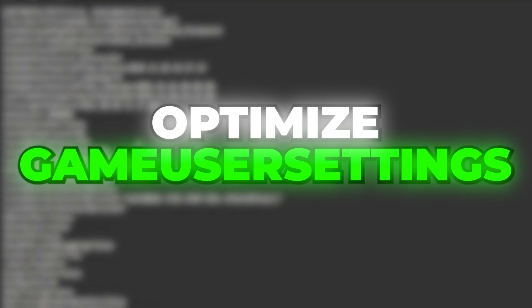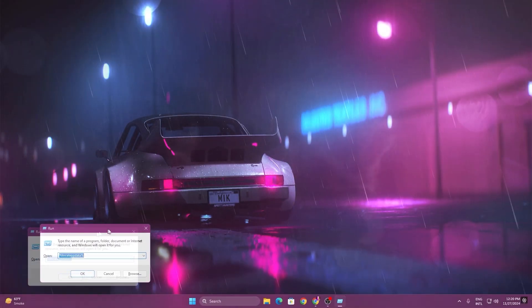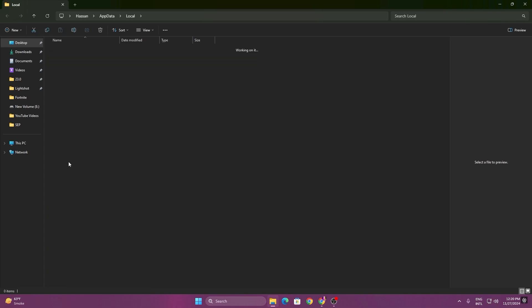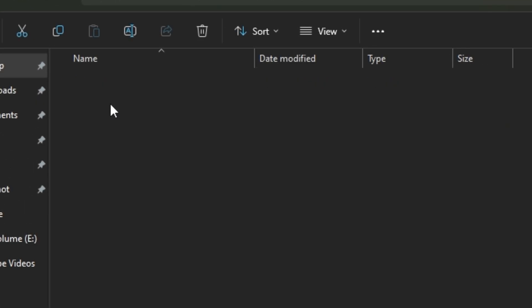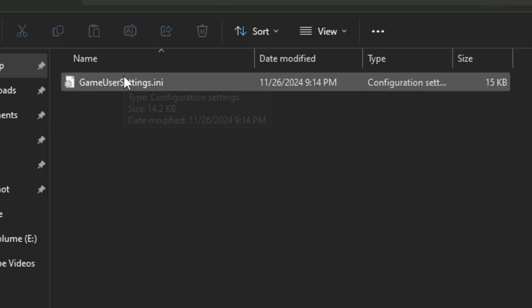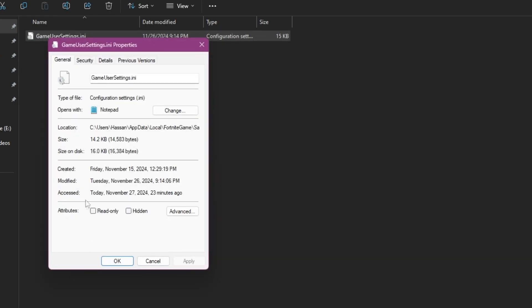In the very first step, we are going to optimize our Fortnite GameUserSettings. For that, press Windows + R together from your keyboard and simply type %localappdata% and hit OK. Now find the Fortnite game folder, go to Saved, Config, WindowsClient, and here you will find your GameUserSettings file. Before opening this file, make sure to right-click, go to Properties, and uncheck the Read-Only box.